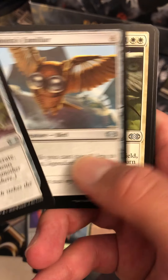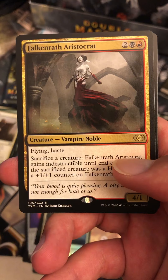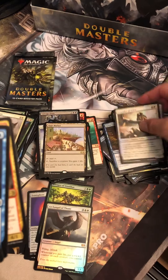Throne of Geth — good card. Jorah's Familiar, Flickerwisp, Reshape — that's a good one. And a Falkenrath Aristocrat, followed by a Crusader of Odric and a Tumble Magnet Foil.